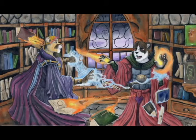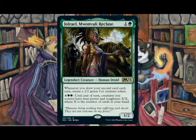Fresh out of M21, we have Jolrayalm Wanvoli Recluse, which is a fantastic improvement to a deck that I already enjoy playing. It does everything we want this deck to do — it gets value off of drawing an extra card each turn, which is no problem. And even better, it is a win condition on a card.